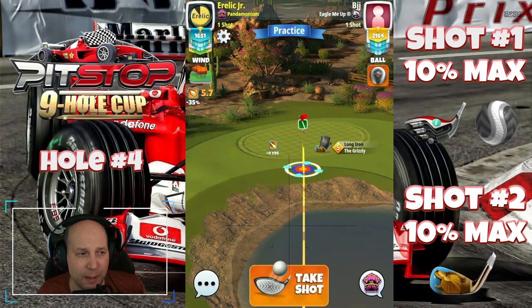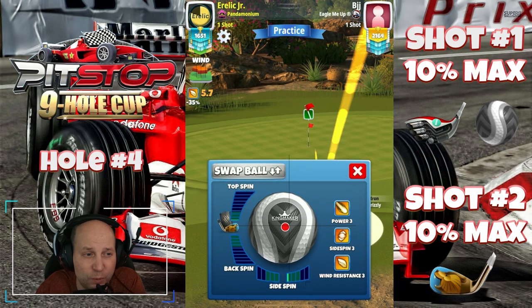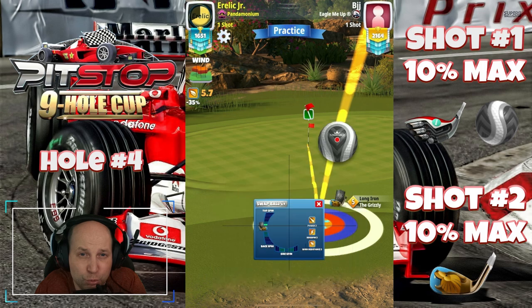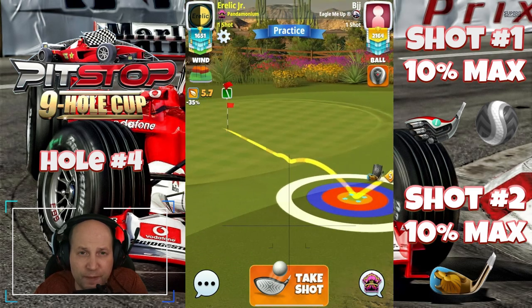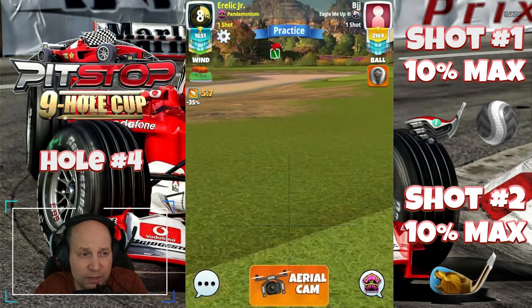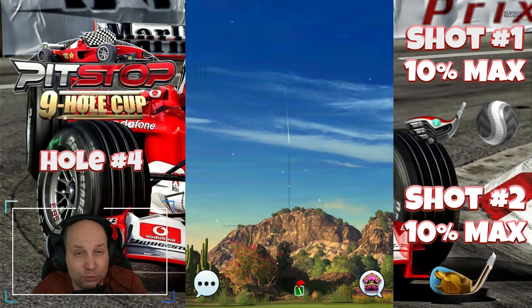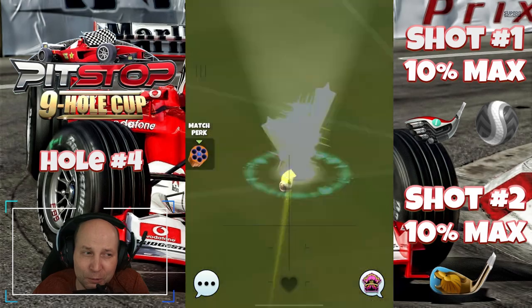I'm playing this one at 10% max. There's certainly more than one way to get this done depending on the wind angle. About one bar of topspin, and there is actually about 0.2 bars of left spin — not intentional, but into this wind it wouldn't hurt anything. Top of the red ring at the top of the rough, and that ball guide running right through the hole. It's just a matter of getting your adjustment correct, and that should be two eagles on hole number four. Make it your own style — I'm just trying to provide the best options I possibly can. Clean bump — get in the hole. See you at number five.